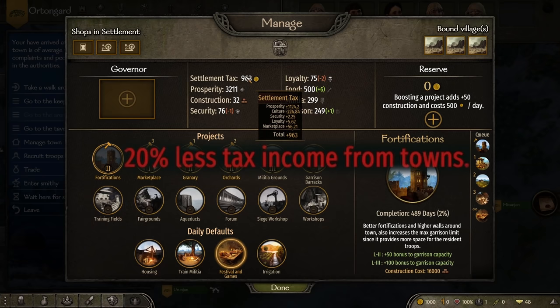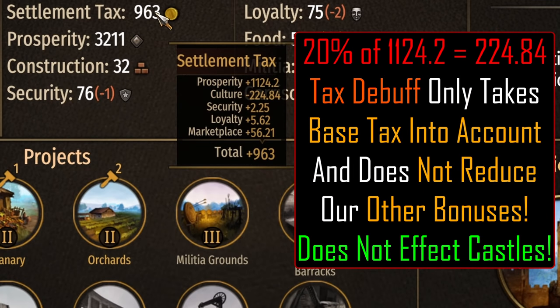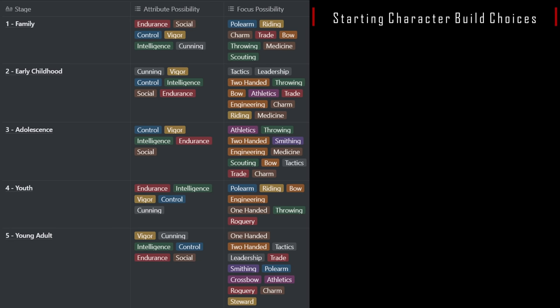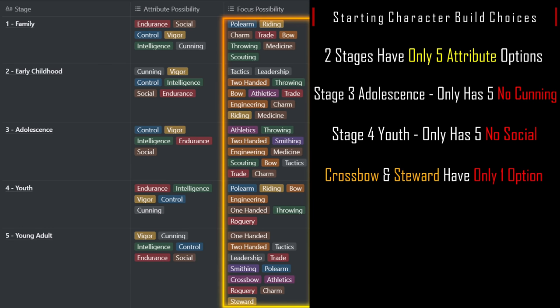For the negative: each town you own will give 20% less taxes. Looking at the settlement tax breakdown, we can see a line item for minus 224, which is 20% of the prosperity. It looks like they take it only from the base and not the bonuses you have like security, loyalty, and marketplace. This debuff only works for towns and does not affect castles. The character creation for Khuzait is similar to Sturgia, with 2 stages having only 5 attributes and 2 skills with 1 option. Stage 3 Adolescence is missing Cunning, Stage 4 Youth is missing Social, and Crossbow and Steward have only 1 option. You can only pick up to 3 Riding options though, which is odd considering who they are modeled after.